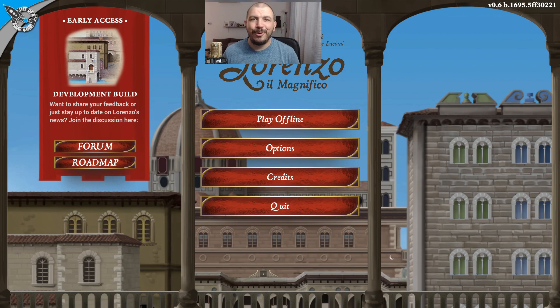Hey everybody, welcome to Life of a Board Gamer. Today we have another look at the digital version of the game — we are going to take a closer look at Lorenzo il Magnifico. This is early access, it is still a little bit buggy. I had the pleasure of getting early access for the game. There is only an offline component, but I usually play it like that since I don't have to wait for other players, and it goes much quicker when you are playing against AI.